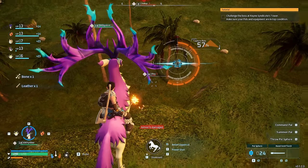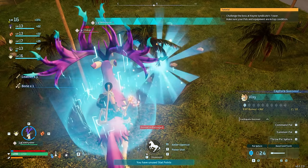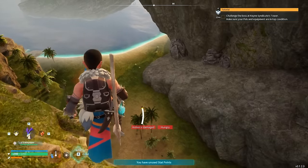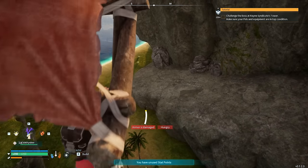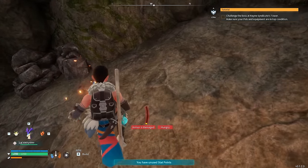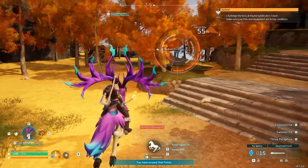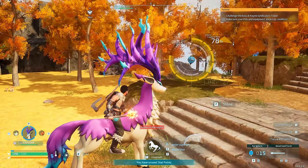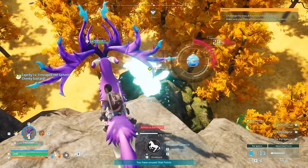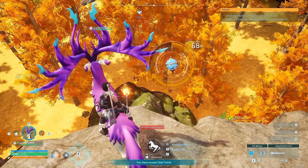What we see here now is a very overpowered PAL known as a Vixy. If we put this PAL inside our ranch, it will generate PAL Spheres for us — they will dig up an infinite amount from the ground. What we see here now is me using my very first glider — just the first tier; we can learn much better ones down the road. We're now exploring other parts of the map and coming across tons of different types of PALs. We come across our very first Rushroar — these PALs can be used to mine metals, you can even mount them and rush at the ores.